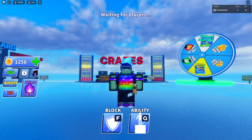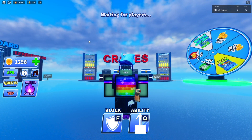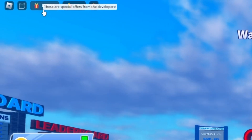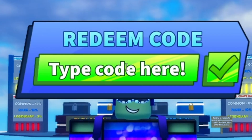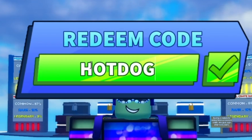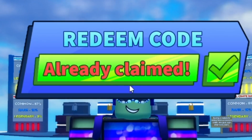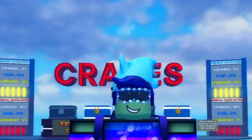So how you get it: you want to go over to 'Extras' right here, then click on 'Codes,' and it should say 'type a code here.' The code you want to type in is HOT DOG 10K — all in capitals. When you hit enter, for me it says 'already claimed,' so let me quickly go on an alt account to show you that it actually works.